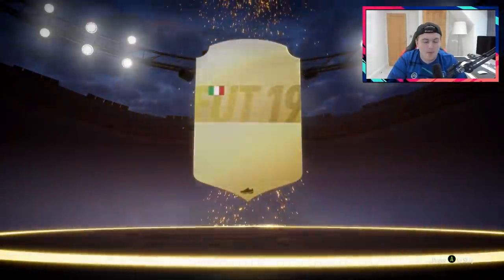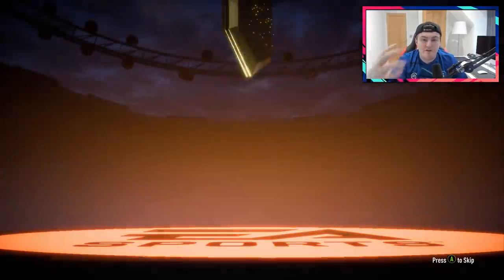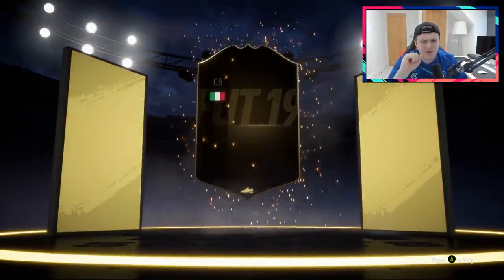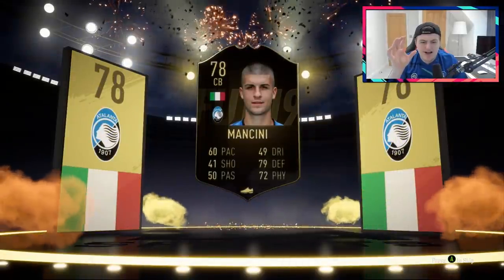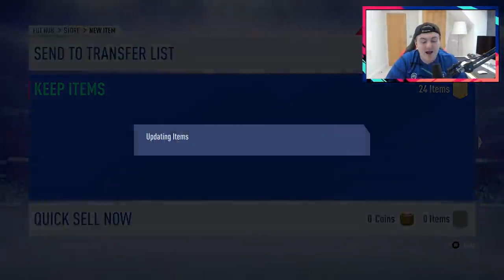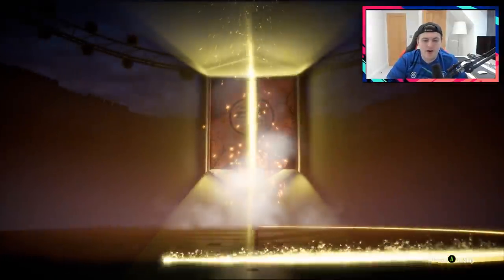We've got the next 15k pack now - not going to be a board drop as expected. What I've found with rewards - and maybe you'll agree or disagree - is that once you get a walkout, it's very difficult to get another walkout or board drop in the rest of the packs. If you get a walkout early like in a 15k pack, you'll find that the rest of your 15k, 35k and 50k packs aren't that solid. But we do get an inform Italian centre back - it's going to be Mancini. That kind of blew my theory out the water actually. I just feel like it's harder to get better packs after you already get a walkout - maybe that's just a tinfoil hat moment.